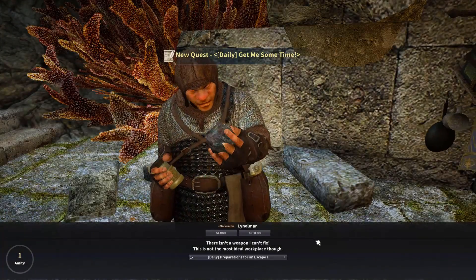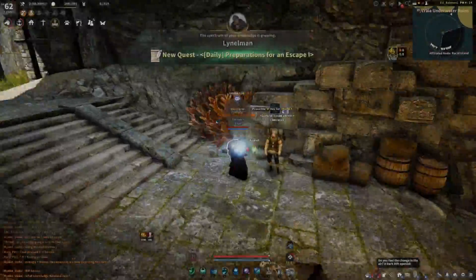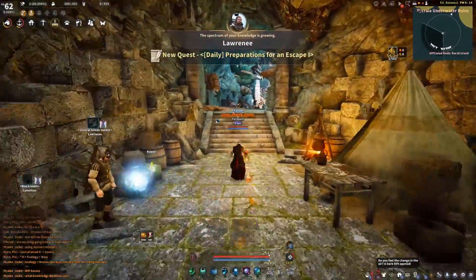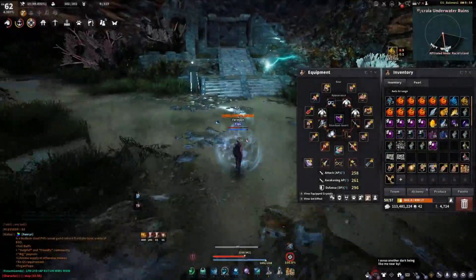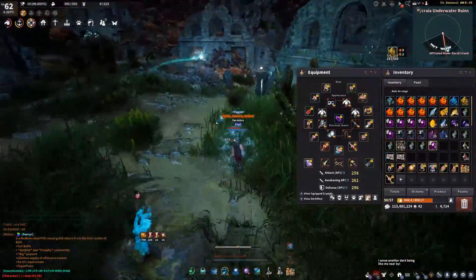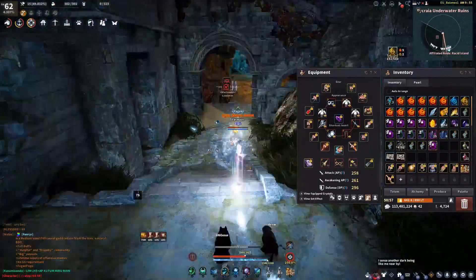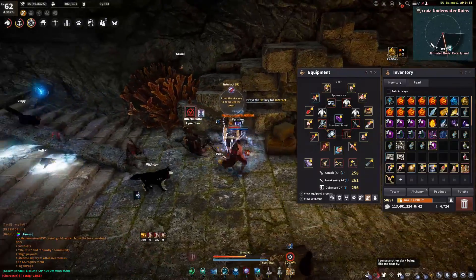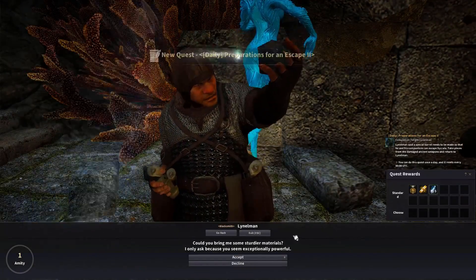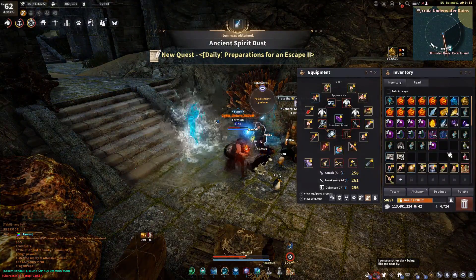These NPCs also give you daily quests. It took me about 3 to 4 days to test this area, and I picked up the dailies and did them on every day when they reset. I believe one or two of the dailies give you dust, and the other gives you some essence to make frenzy elixirs. Not amazing rewards, but if you're gonna grind here you might as well get the free quests.